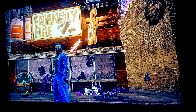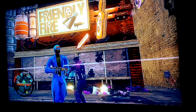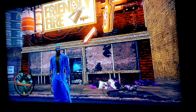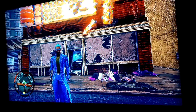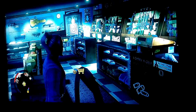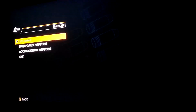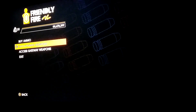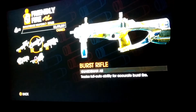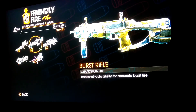First thing you want to do is find a Friendly Fire store. You need a clear system cache for this glitch to work, so if you have an update of Saints Row 4 this custom skin glitch on the weapons won't work. Head inside Friendly Fire and go to Buy/Upgrade Weapons, and choose a weapon you want to customize.